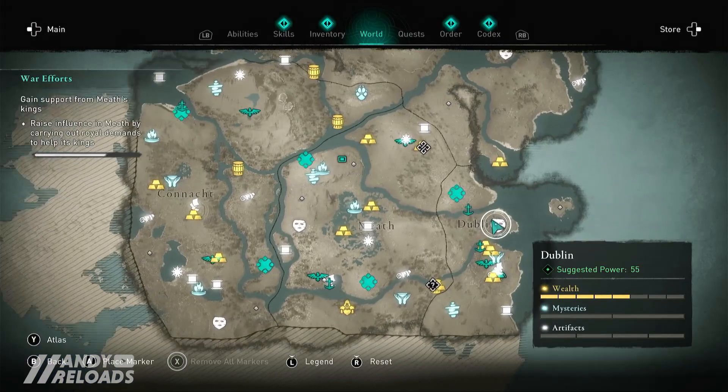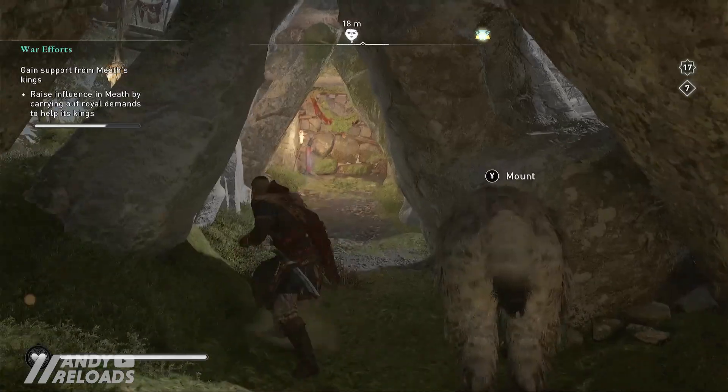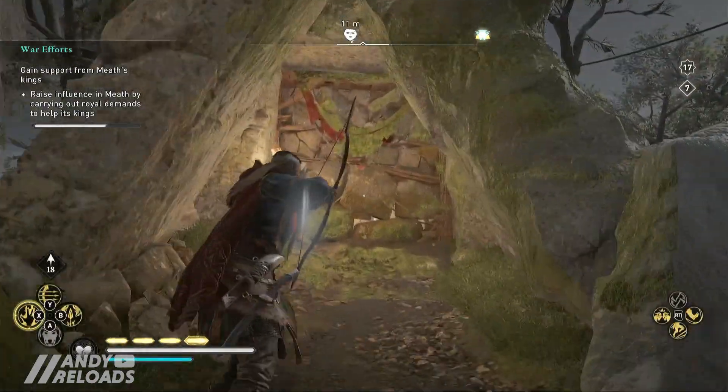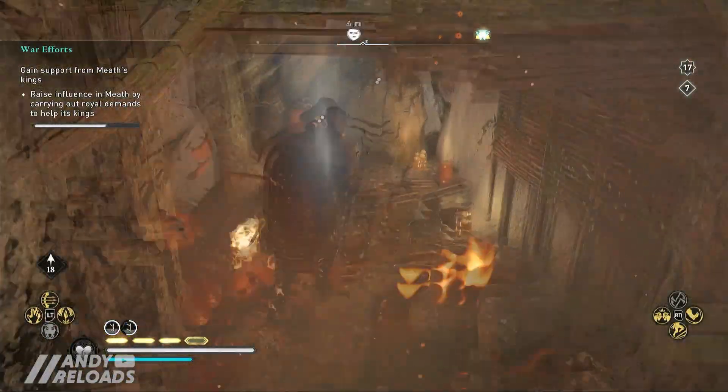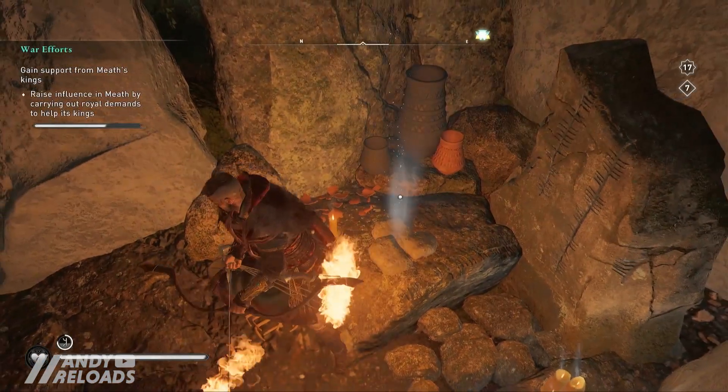Tomb one is located just outside Dublin and you may have come across it on your way to Wrathdown trade post early in the DLC. If you haven't, blow up the stone wall with your incendiary powder trap ability - and if you don't have adrenaline there are a few oil jars dotted around. Here we have the tomb of Murdak, King of Aelyak, and our first artifact in the back.